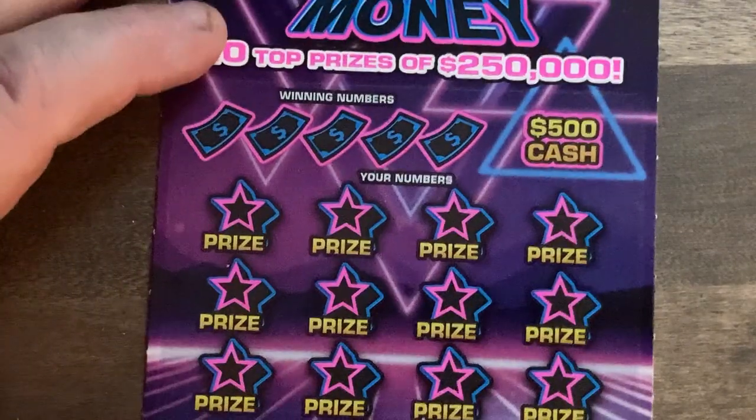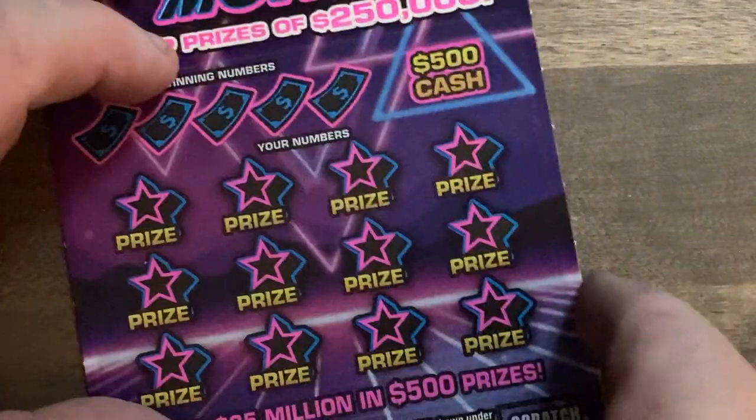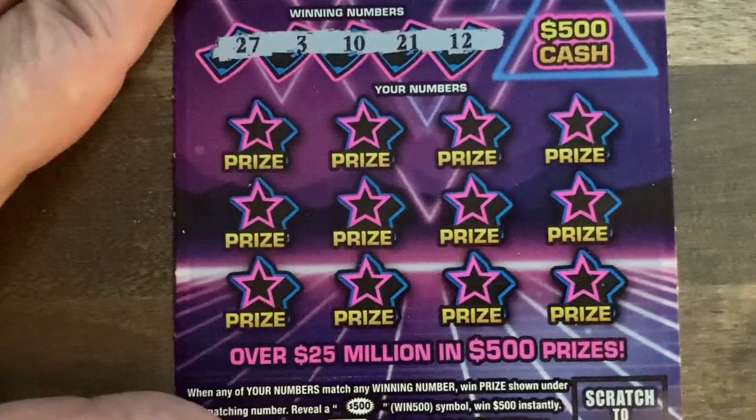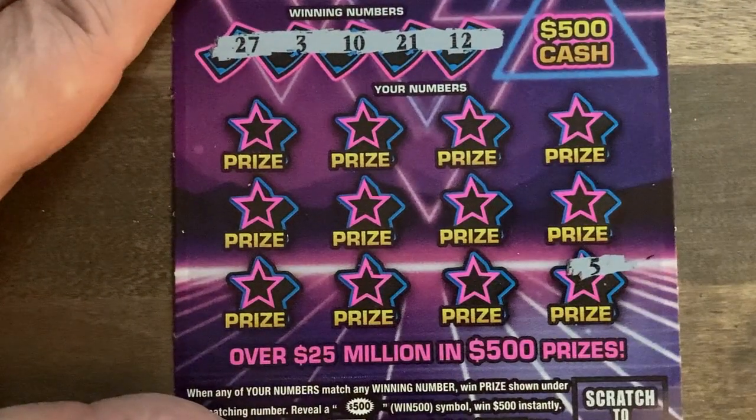Next up is my favorite — the Cash 500 Money. Looking for the 500 bill or matching numbers. Odds are one in 4.58. Ticket number 42. Let's see what we got here: 27, 3, 10, 21, and 12. Let's check the corner as always — it's a 5, so nothing there.